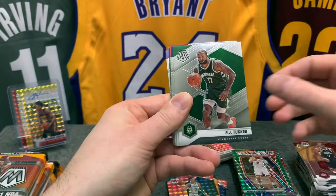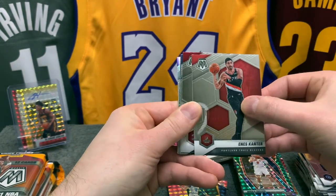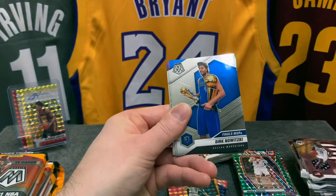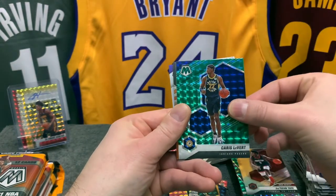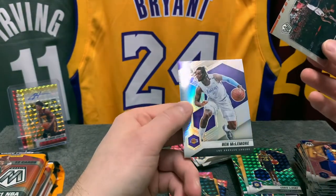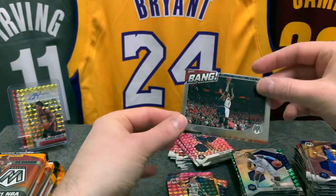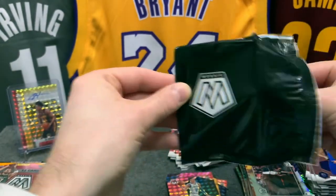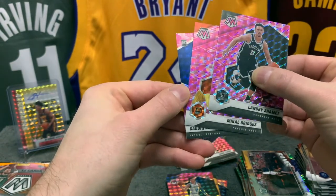Enes Freedom, nice silver — is that a Tyrese? Would be nice. Jimmy Buckets, James Harden National Pride, Dirk Finals MVP. Jay Sean Tate rookie NBA debut, a green of Karis Levert — another miscut — Derrick Rose, and a Ben McLemore for the Lakers silver — pretty card though. That's terrible.